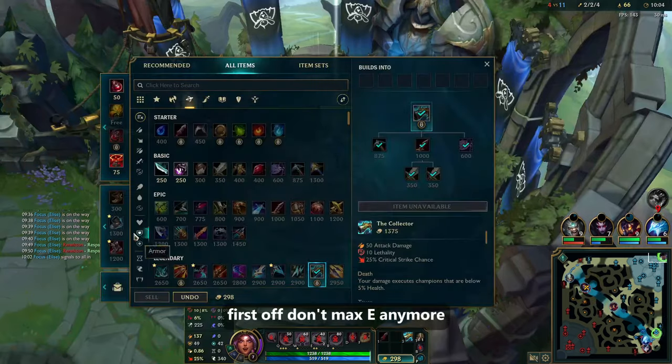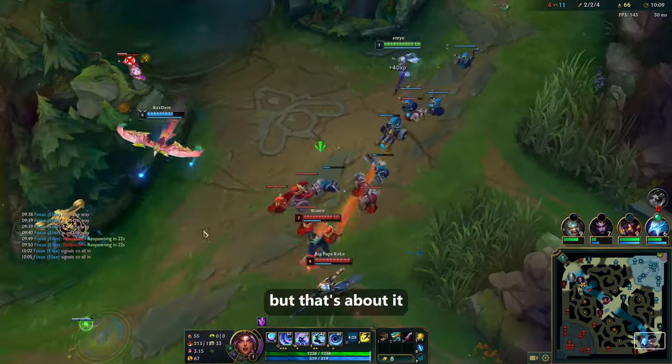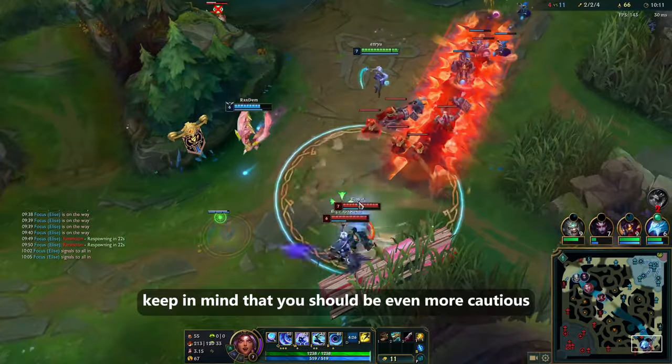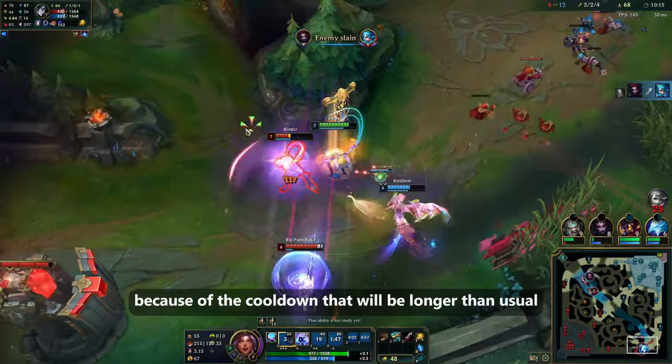First off, don't max E anymore — you can probably get 1 point into it for the extra 3.5 second cooldown, but that's about it. Keep in mind that you should be even more cautious using your E ability now because the cooldown will be longer than usual.